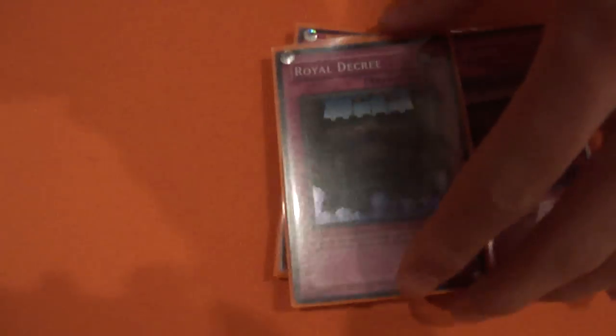For the traps, you have double Warning, double Bottomless Trap Hole, double Torrential, two-dimensional prison. My tech for this deck — I'm going with Royal Decree. I put these in my main board because I had times when I went off with a Magician-Shark combo or a Tour Guide-Shark or anything into Shark Master, and then at the final step my opponent activates Torrential or I get hit by Mirror Force or something. So with Royal Decree, it ensures me that all my combos go through.